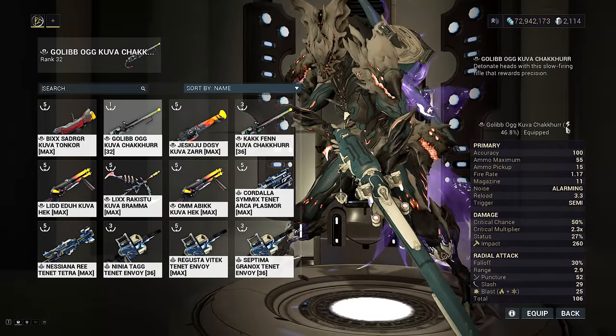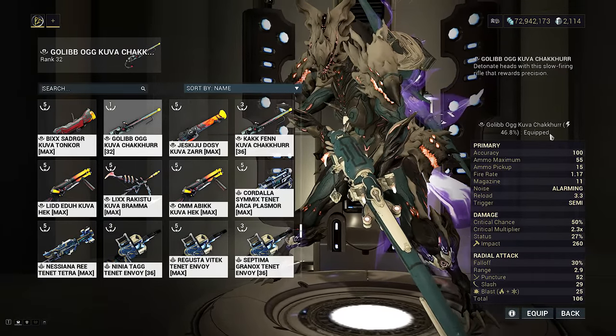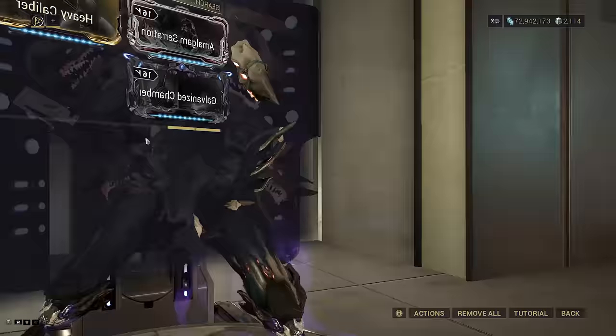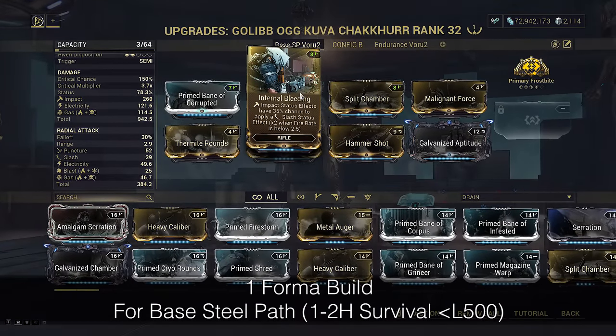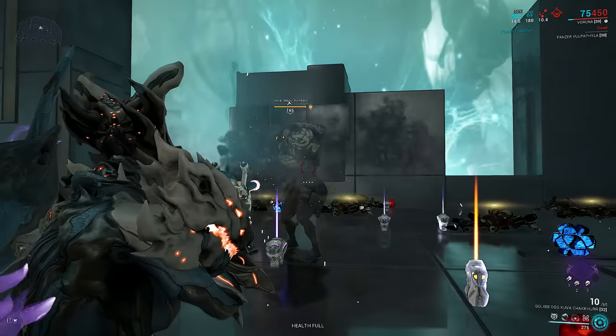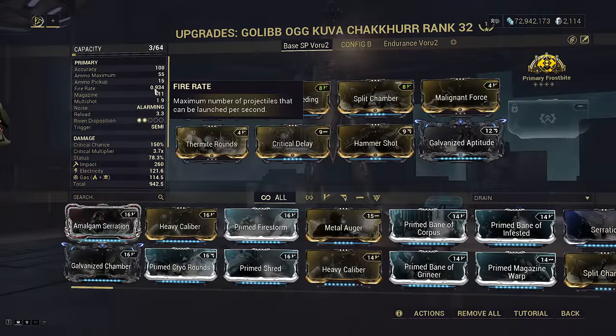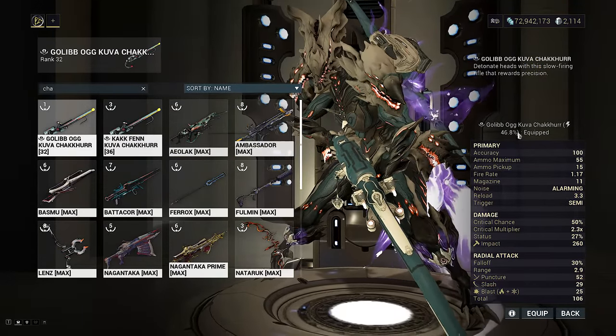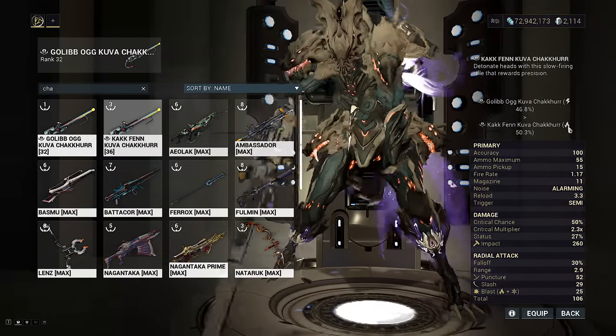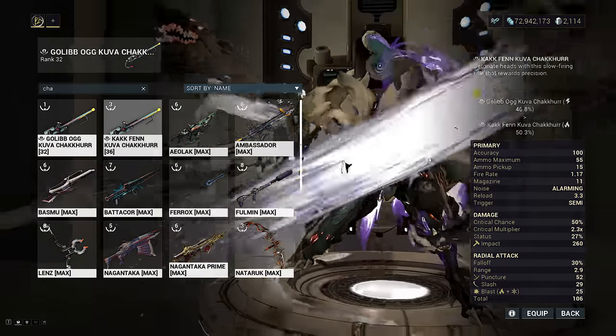Cunning Drift caps out our range at 280. Rolling Guard provides iframes, but it's really only needed in endurance. Otherwise, you can run Prime Flow for a bigger energy bank for your 2, as well as Natural Talent for faster casting speed on your 2 as you're fishing for slash procs. Arcane Acceleration is because we're using a Chakra today, but you can run whatever fire rate or attack speed arcane matches your DPS tool. You have a completely free arcane slot here — maybe Arcane Aegis for more comfort. This is a 46.8% Electric Progenitor Chakra. The first build today is for Base Steel Path, modded for gas, electric, and Internal Bleeding for slash.